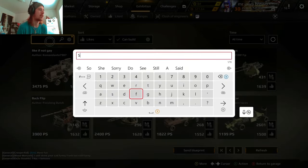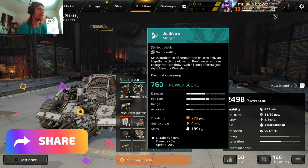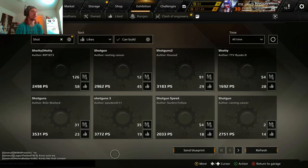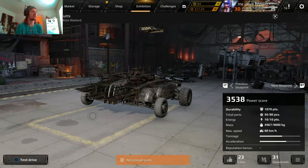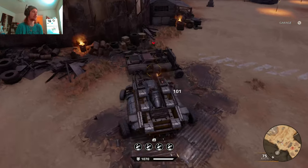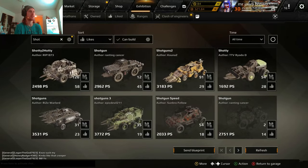Looking at low power score shotgun builds — this guy is running fused Junk Bows with spread damage and impulse. That is a disgusting build. Junk Bows are a very good weapon, and these are low power score but kill very fast. These goblins do melee damage too — they get stuck on you and just keep shooting. Dead.